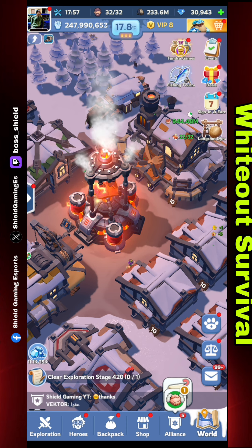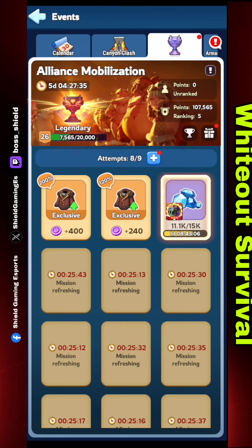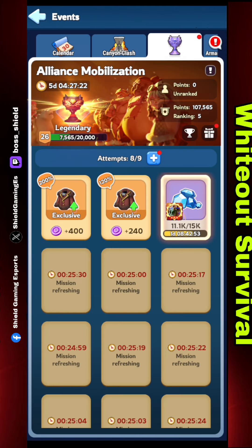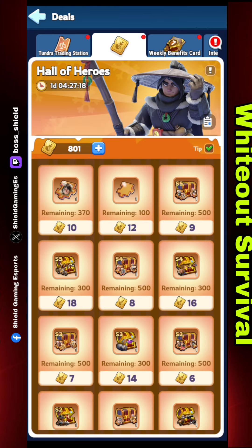When Alliance Mobilization is active, I grab a task that requires me to spend gems. As you can see, I have already grabbed a task where I have to spend 15,000 gems. With this mission active, I complete the Hall of Heroes event at the same time. But listen — you cannot always do this, because after the latest update, Alliance Mobilization is coming only once a month.